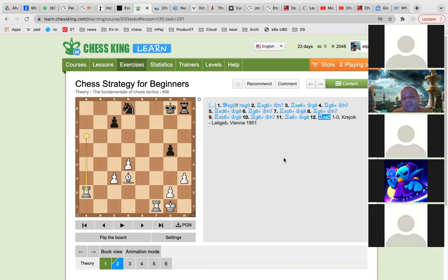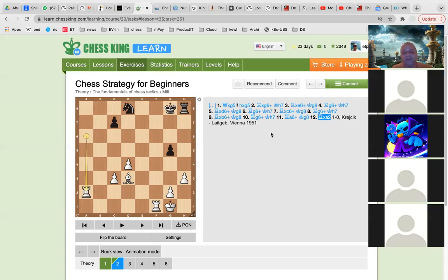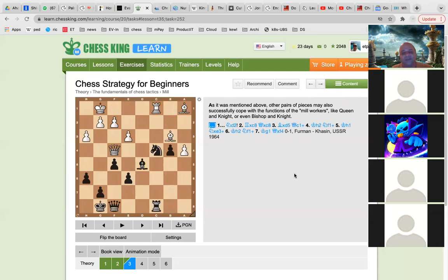It looks very elegant, it looks very easy, but to get it right in an actual position is tough. You have to see exactly what is happening and do a lot of calculation to make sure this works. In an actual position, finding it is hard because there are so many variations — he could move this, he could move that. Very rarely this happens, and even if it happens it requires very good calculation.